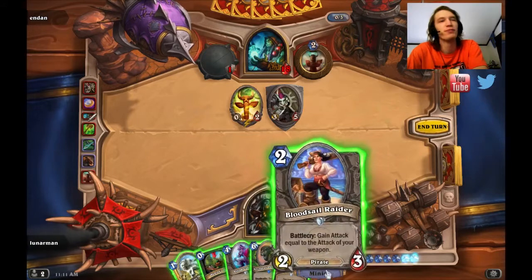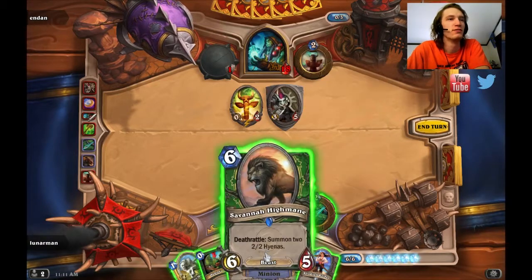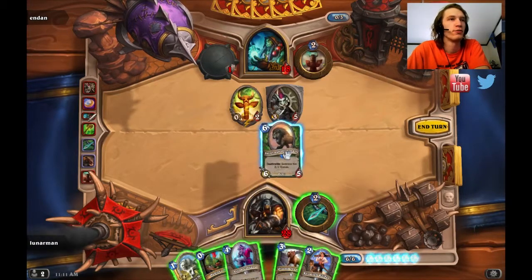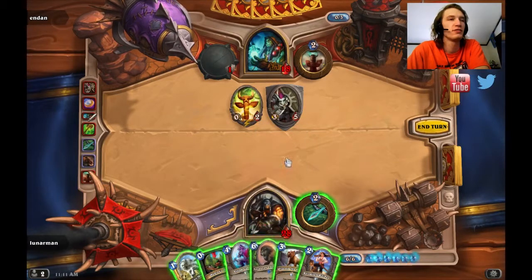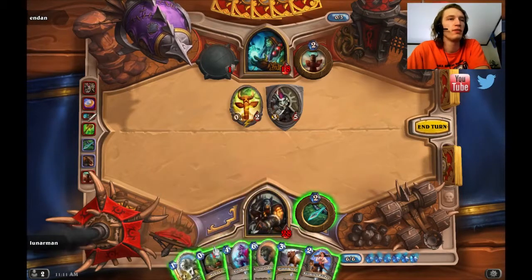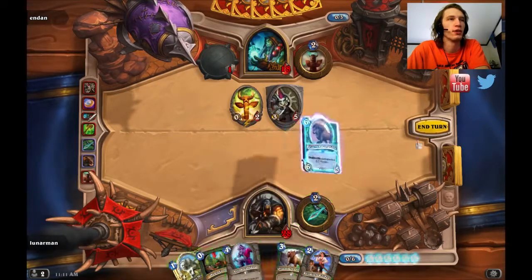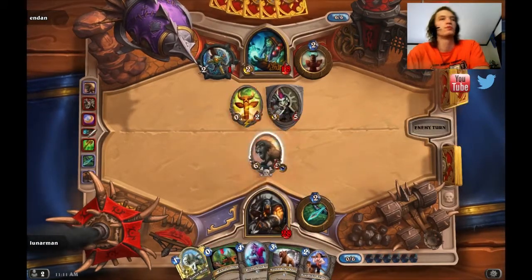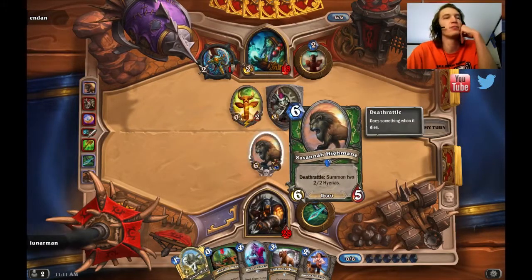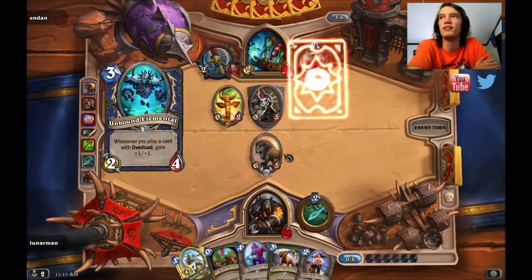Another pirate! Where is my weapon? I think I just want to play Savannah Highmane right here. Does he have Hex? He could very well have Hex. The other play is Hunter's Mark Unleash, but I could just do that next turn and get more Unleash out of it. And I think the Frog is actually a Beast, so it'll get a buff from Timberwolf — that's kinda funny.